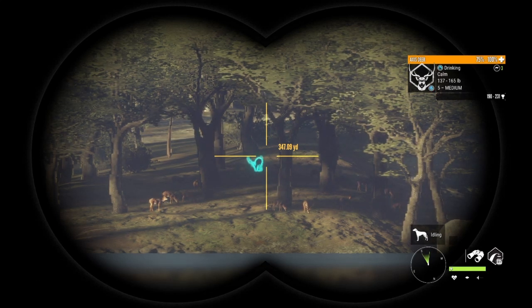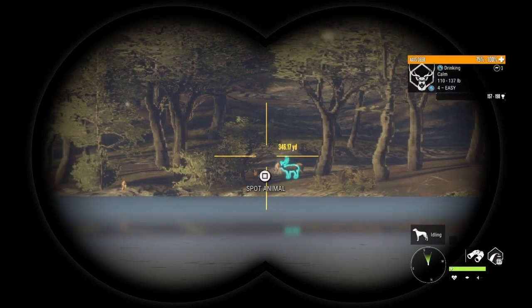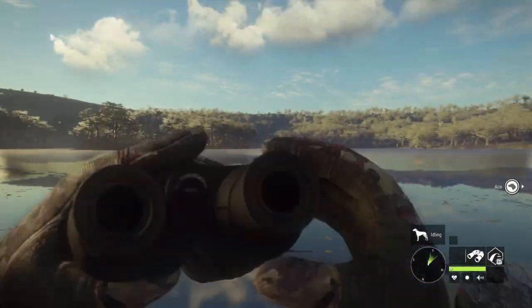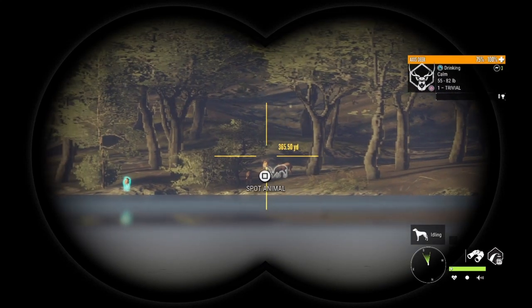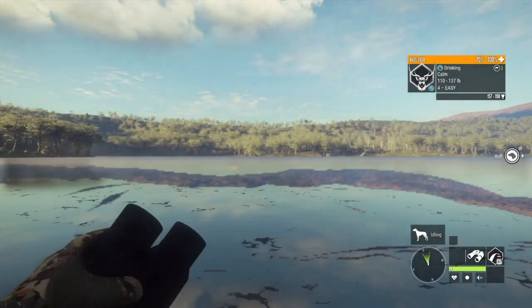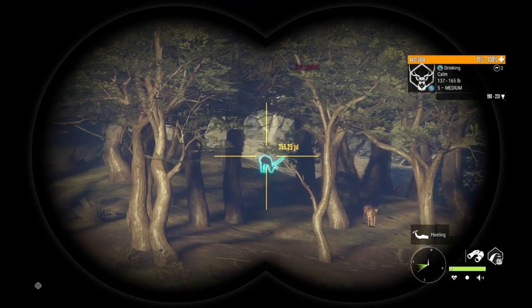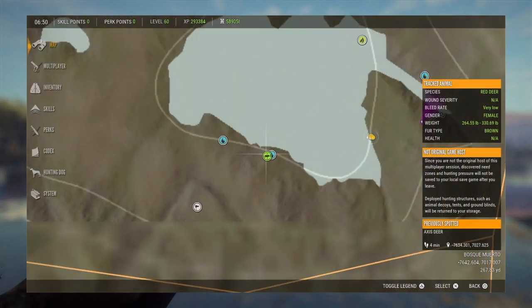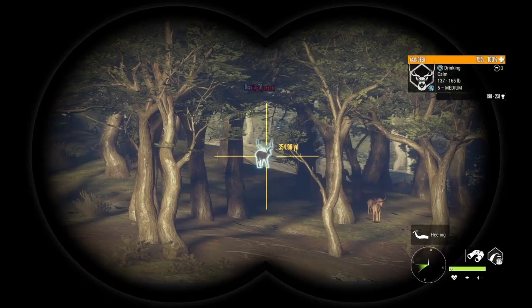There's a pretty large axis deer over there. Yeah, I'd say he's pretty large. Getting over there is the only pain — we've got to go around that way. Let's go ahead and start our trek. There he is right there, he's in a very doable spot, which is a good thing. Let's take the range on it: 268. He's dark too.